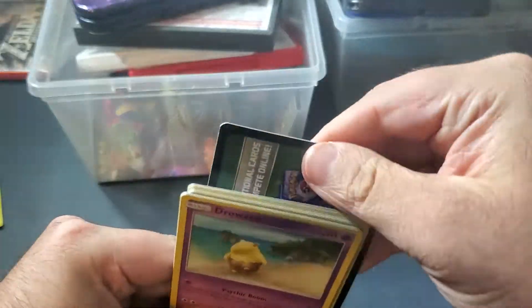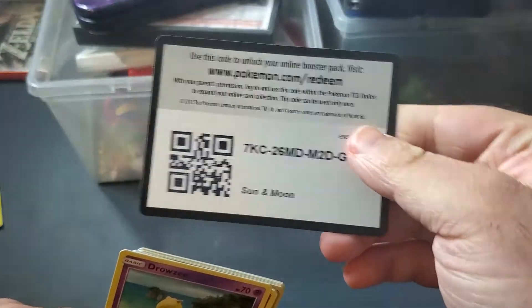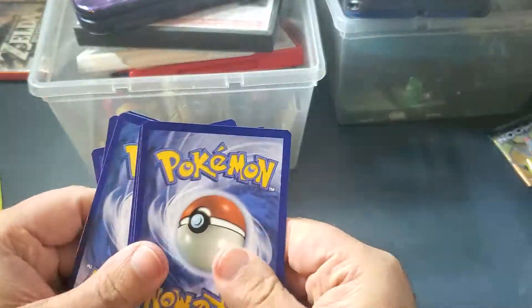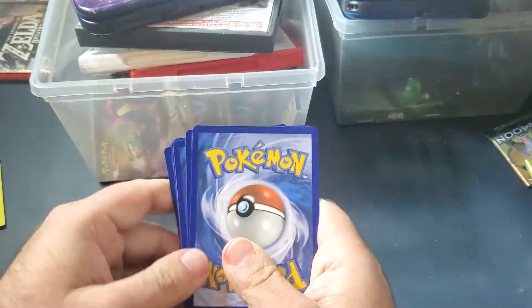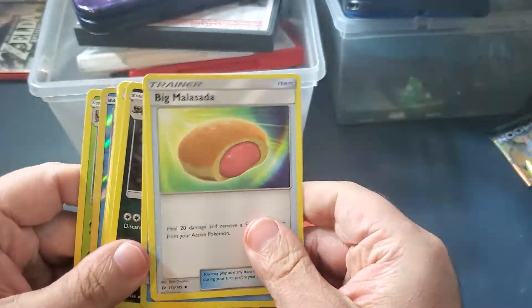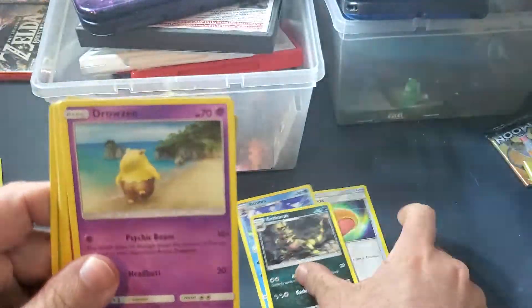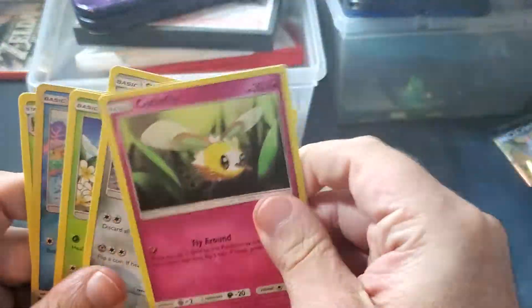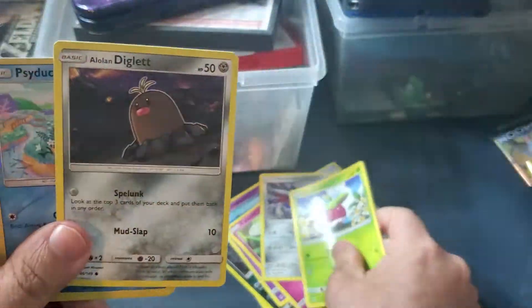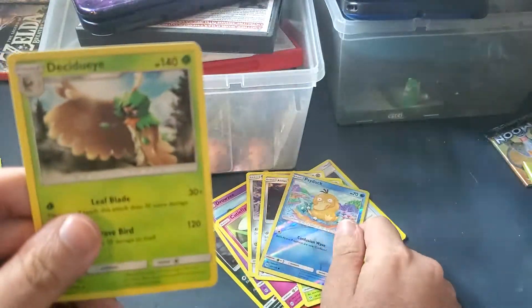Let me know if you want the code card, guys. So one, two, three, four — guess the energy: grass, fire. Oh man, so close! We have a big Masada, a Briana, a Krokorok, a Drowzee, a Cutiefly, a Skwovet, a Bamsui, a Lolan Diglett, and a reverse holographic Psyduck! Our rare is a non-holographic Y card.